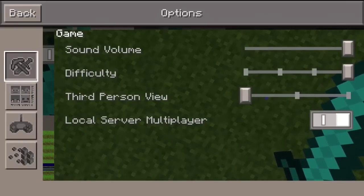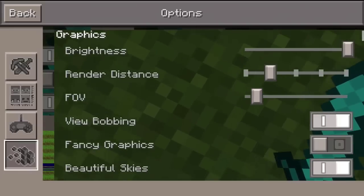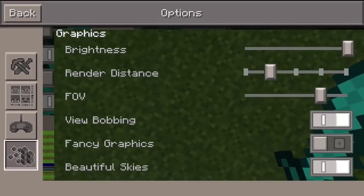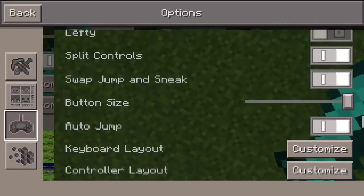You have a new display slider that goes from peaceful, easy, normal, and hard from left to right — that is absolutely fantastic. You also have a new FOV slider all the way at the bottom where you can go graphically and it basically changes your field of view of the game.